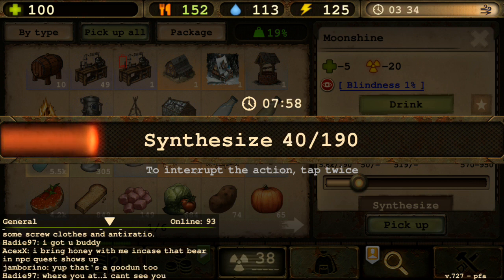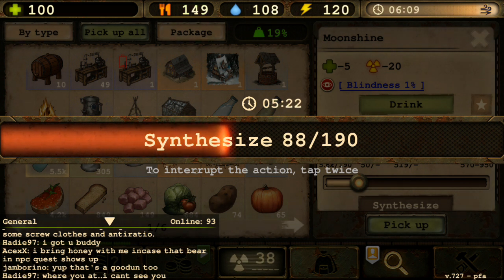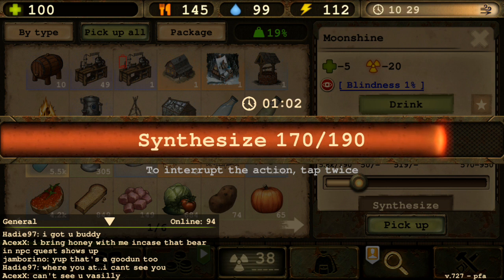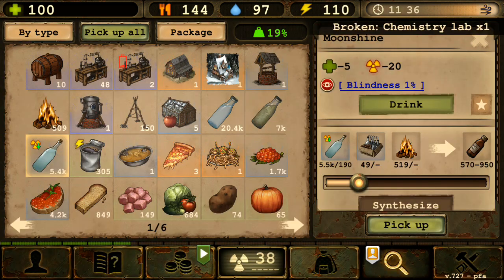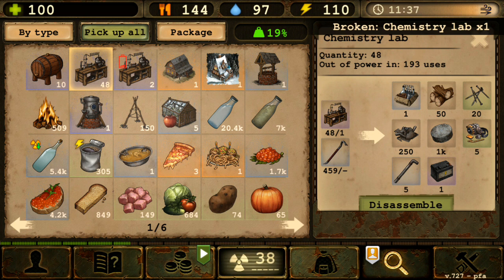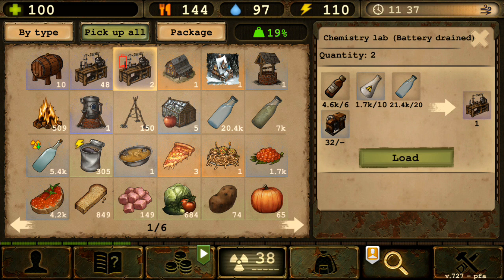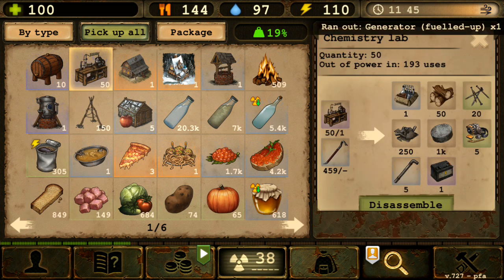As you can see, yes — the chemistry lab has 200 uses, which is quite a lot. I managed to build 50 of them because I like to do things in bigger batches. That means 200 uses times 50 equals 10,000 uses in one go, so I can just refill later.